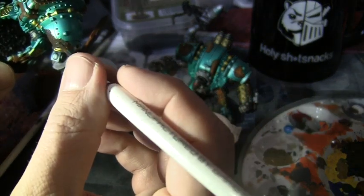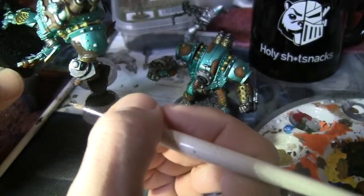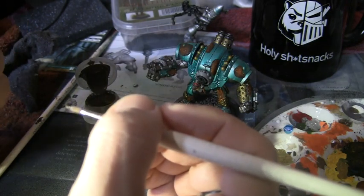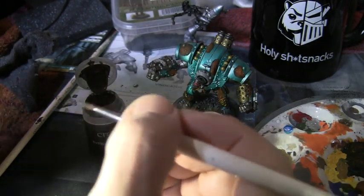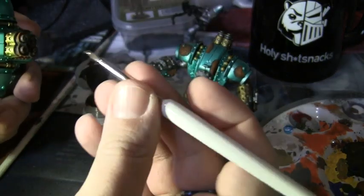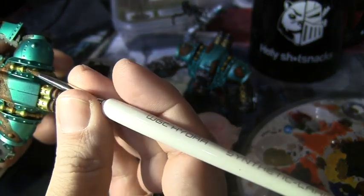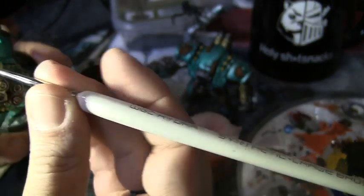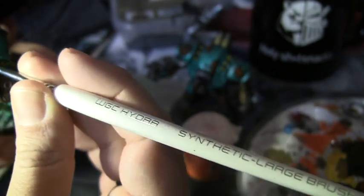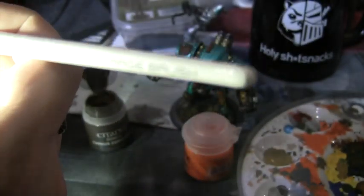I like it nice and thick. I noticed some of the gold has green coming through right in here, so I'm going to rust that up too. It doesn't have to be pretty — the Ryza Rust will fix it all up later.